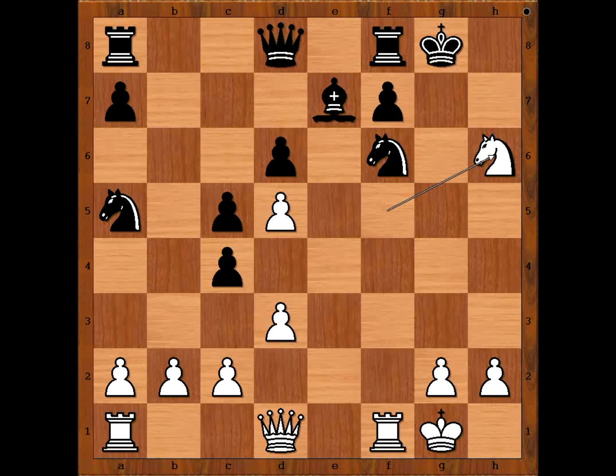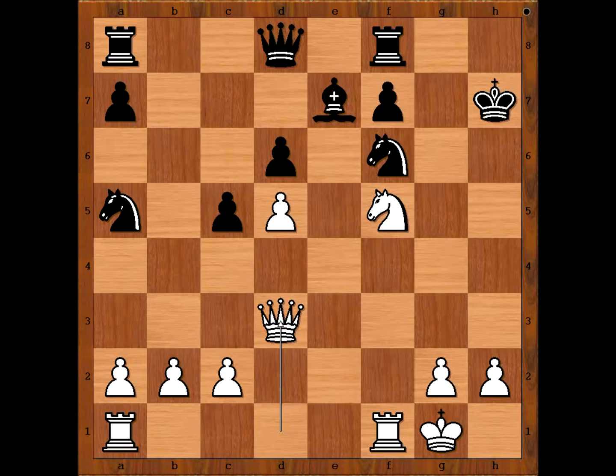King to h7. How to continue now? The game continued: knight to f5, c takes on d3, queen takes on d3 — lining the queen up with the black king. The king goes to a safe square. Rook from a1 to e1. Black has more pieces, but the white army is better mobilized. The bishop on e7 is under attack.